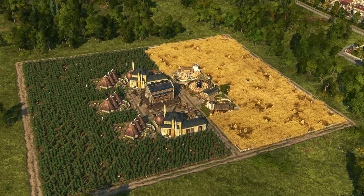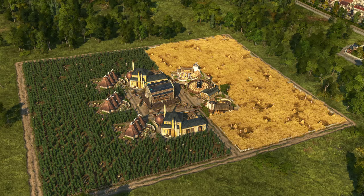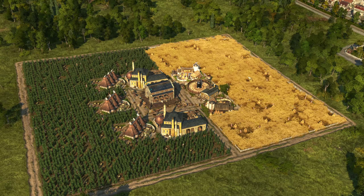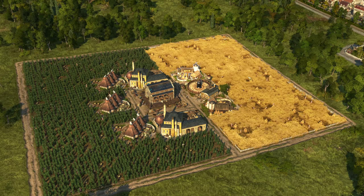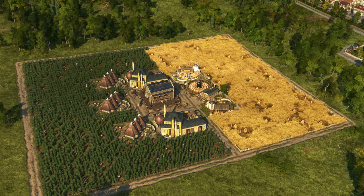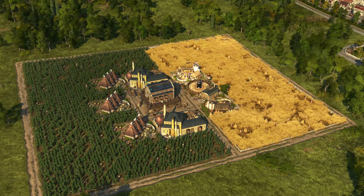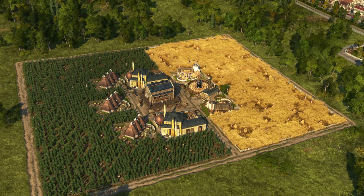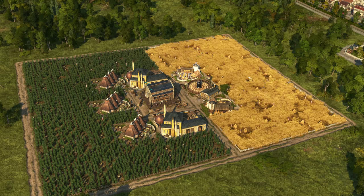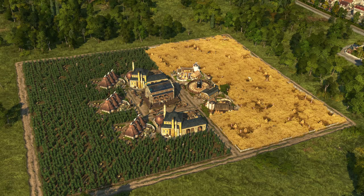Starting off, let's take a look at building layouts. Most people go to the Anno 1800 wiki or to the website annolayouts.de — links to all of that are in the description — and they go there trying to figure out how to best lay out their industrial complexes or their farmlands to make the most use of space. Or you may not even know how to set things up in the first place and you need a little guidance.